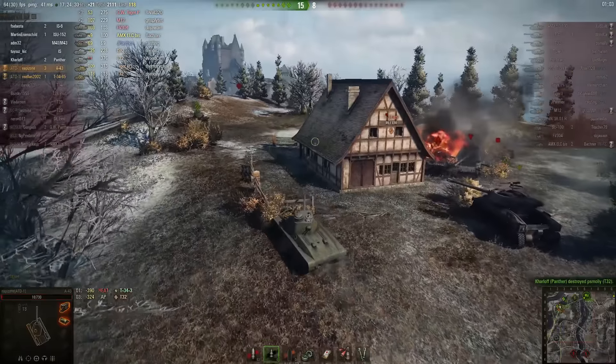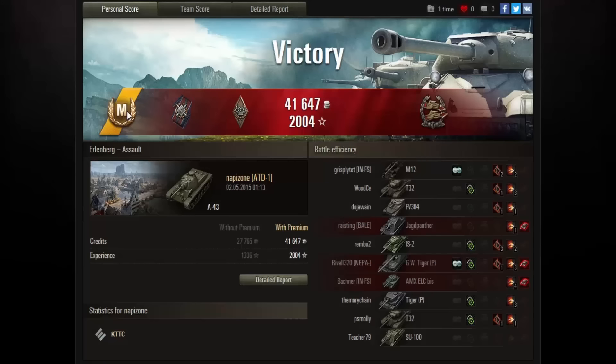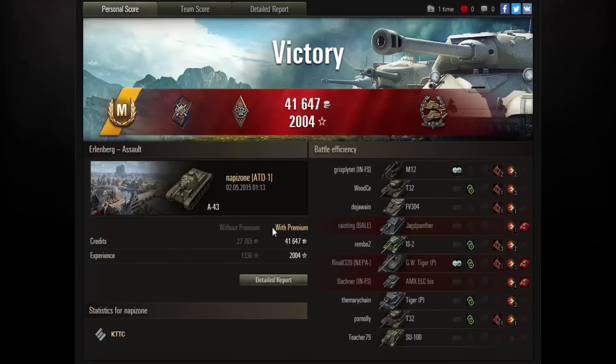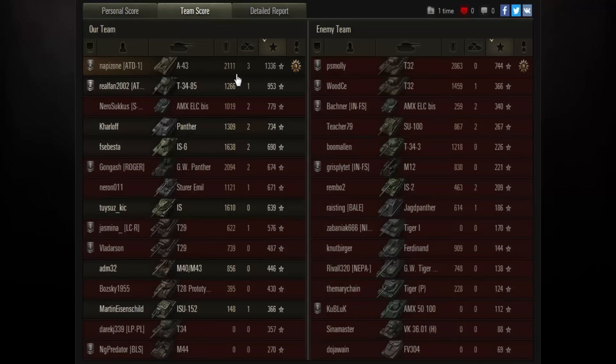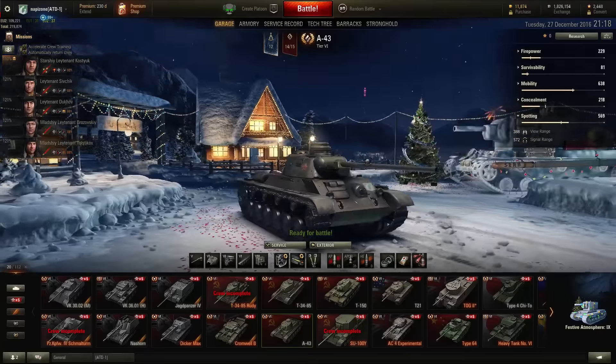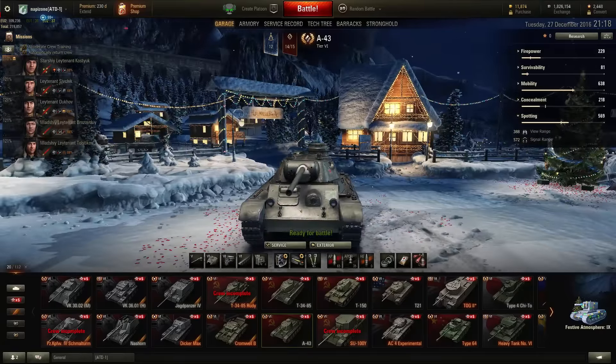Let's see the post-game stats. We got our mastery badge — Ace Tanker! We also picked up the Confederate Medal. We earned 2,004 experience with the premium account, dealt 2,111 damage, got 3 kills, and received 1,336 basic experience. Shots fired: 41, direct hits: 34, only 20 penetrated. We also did 669 spot damage.